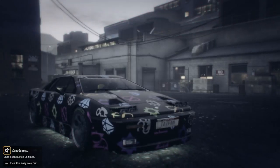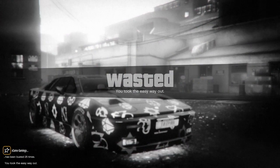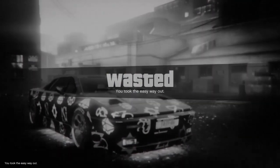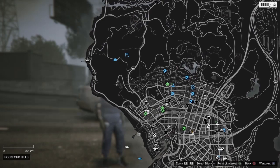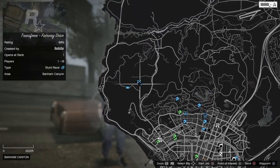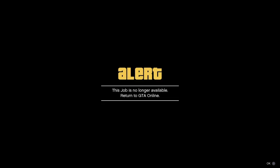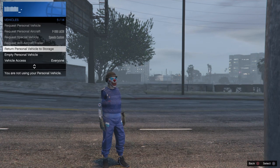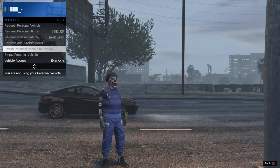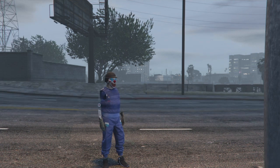It's going to let you take the easy way out — that's what we want. Now we spawn back here. Press square on this job, press X again, then personal vehicle return, and make sure you are in first person as well.